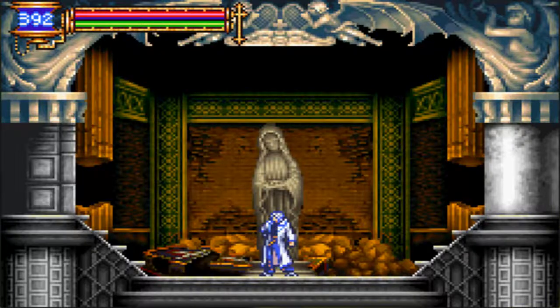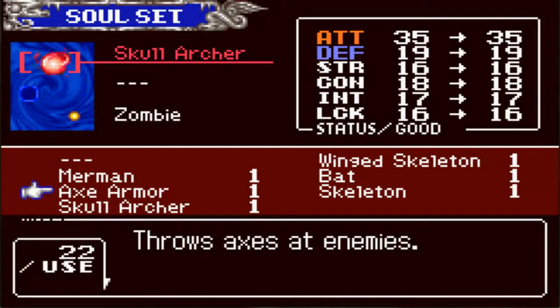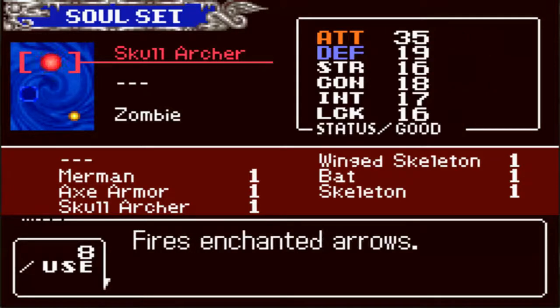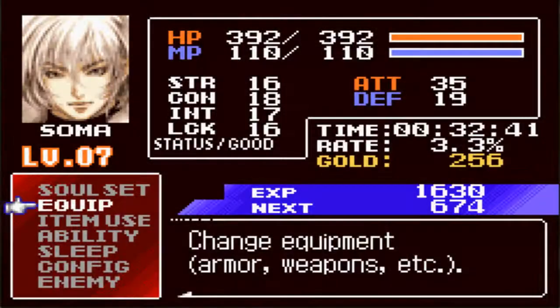Hello again! Queen Rain here, and I'm picking up from where I left off. For the souls, I picked up the Skull Archer and the Axe Armor. The Skull Archer fires enchanted arrows that do a fair amount of damage — they're actually about as powerful as my regular attack. The Axe Armor does just a crap load of damage. Also, the Axe Armor happened to drop a leather plate for me, so I got that going for me.